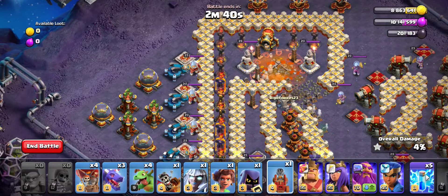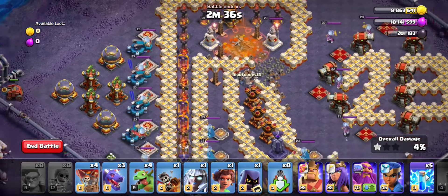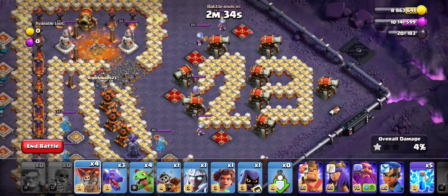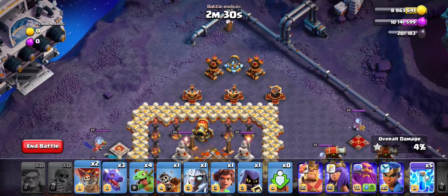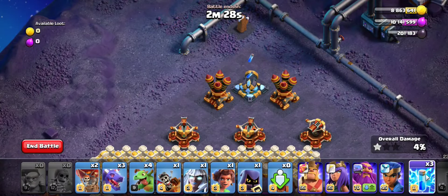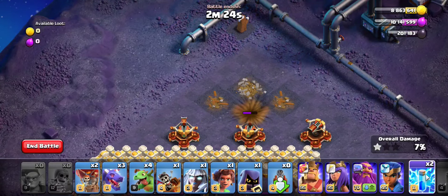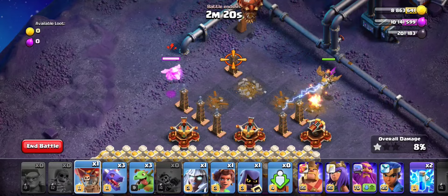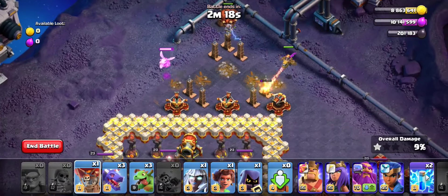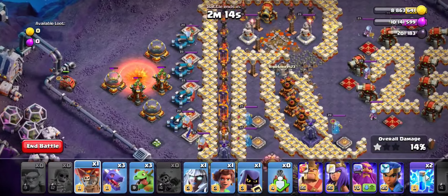Wall breakers so that the flinger doesn't get affected. They've deployed two balloons onto the ricochet cannon for the traps to go off. Three lightning spells onto the air defense. They've deployed a dragon rider, a baby dragon, and a balloon. We'll wait till the flinger takes down one of the scatter shots.